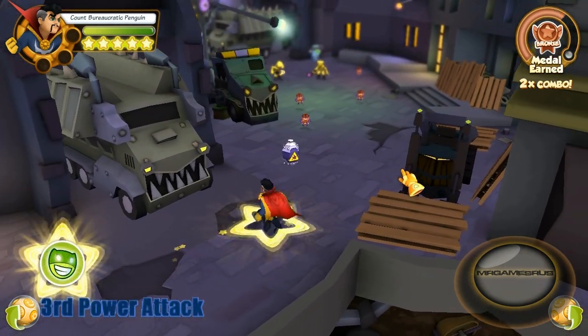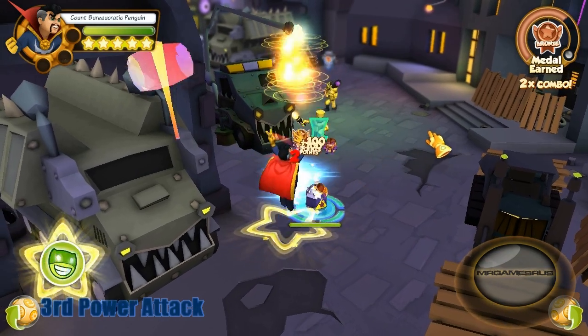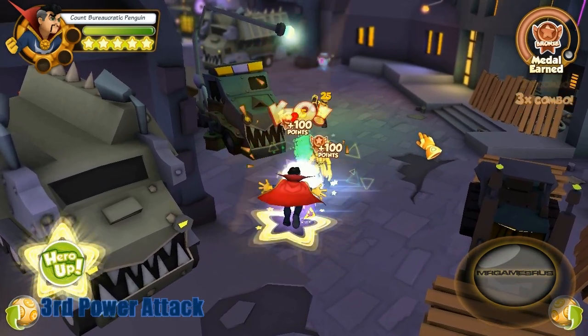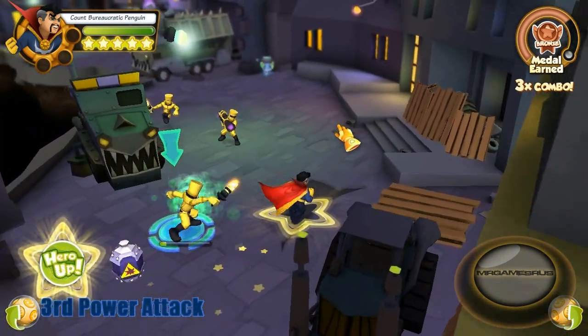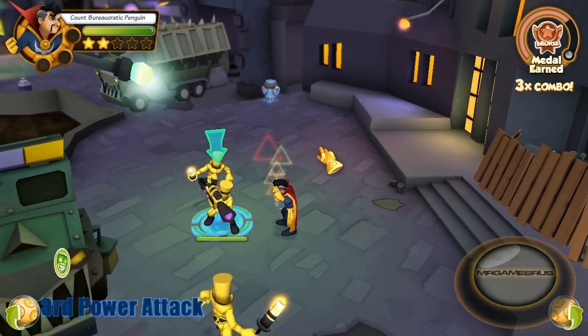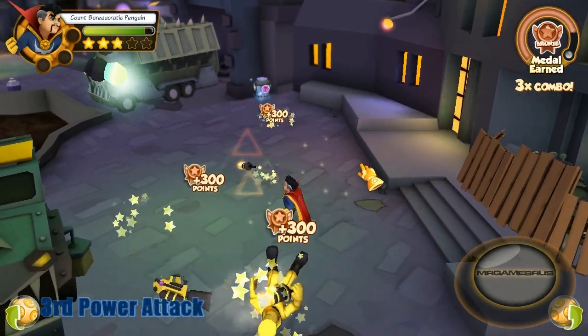And now it's time for his third power attack. He goes into Astral Form and gives the enemy a right hook. This attack can hit more than one enemy. Bam — eat it. They're all toast.